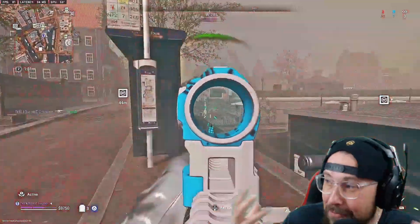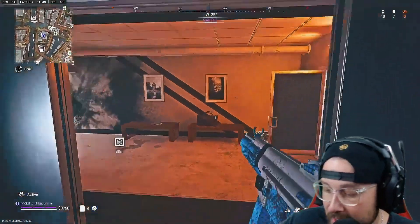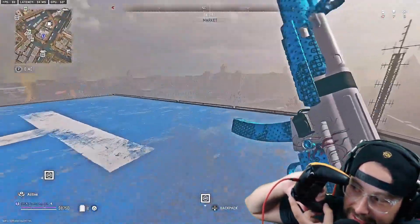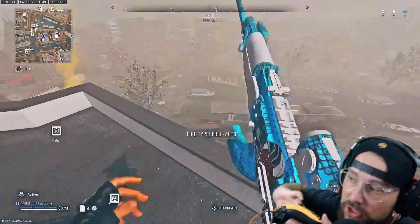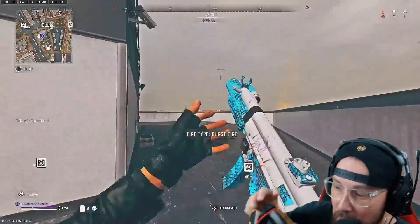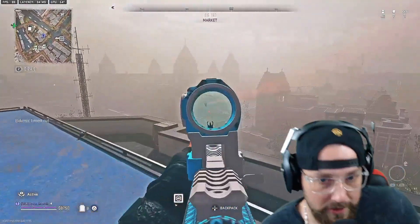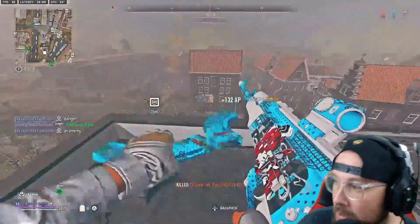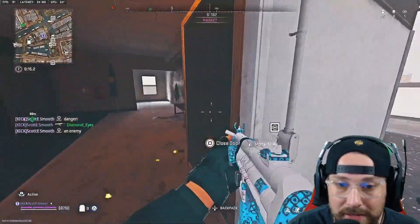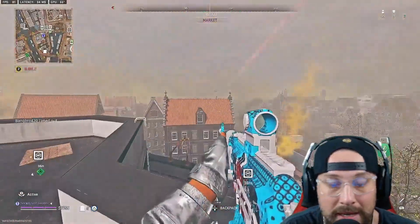The burst on this gun is pretty quick compared to most burst weapons, so that's a positive. A tip for controller players: if you don't have analog sticks with resistance stoppers, switch your firing input to R1/L1 or your bumpers so you're not pressing the trigger all the way in. That helps a lot with burst weapons. We're up to seven or eight kills now and also running the Kastov 762, which is an absolute beast this season.